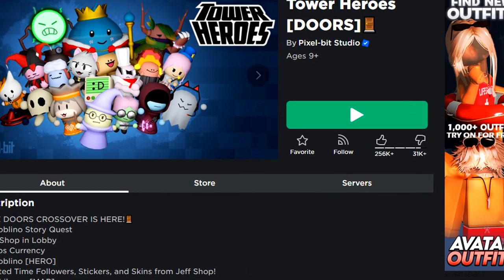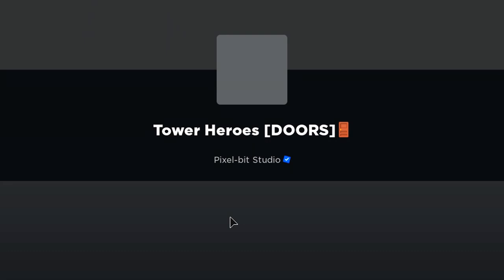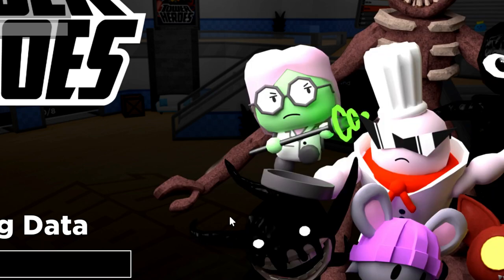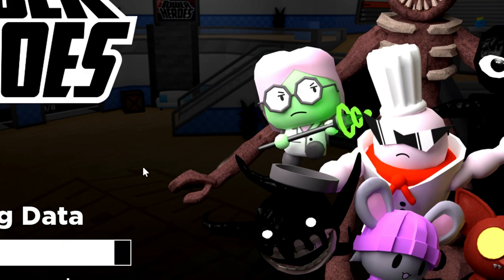We are now loading in. These codes are in any random order — we've got some new codes to redeem. What that means is I might redeem a new code and then an old code. Let's get started by redeeming the first code.